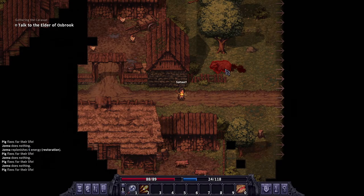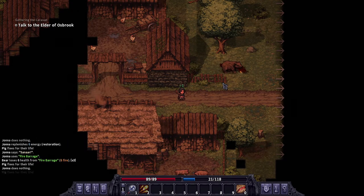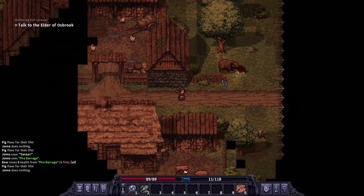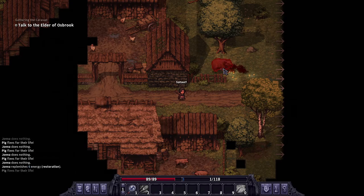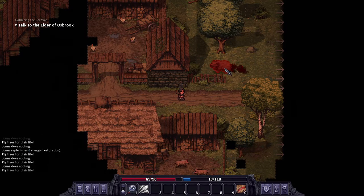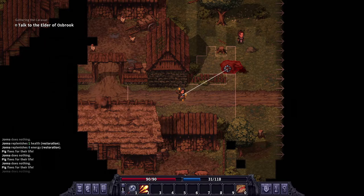I've almost used up my entire mana bar and I've gotten it down to 70%. Every five turns I regenerate some energy, but I don't want to give the bear enough turns to start healing. I hope I can kill this bear because it's getting night time - it's at half health. Another tick of energy, another tick of energy.